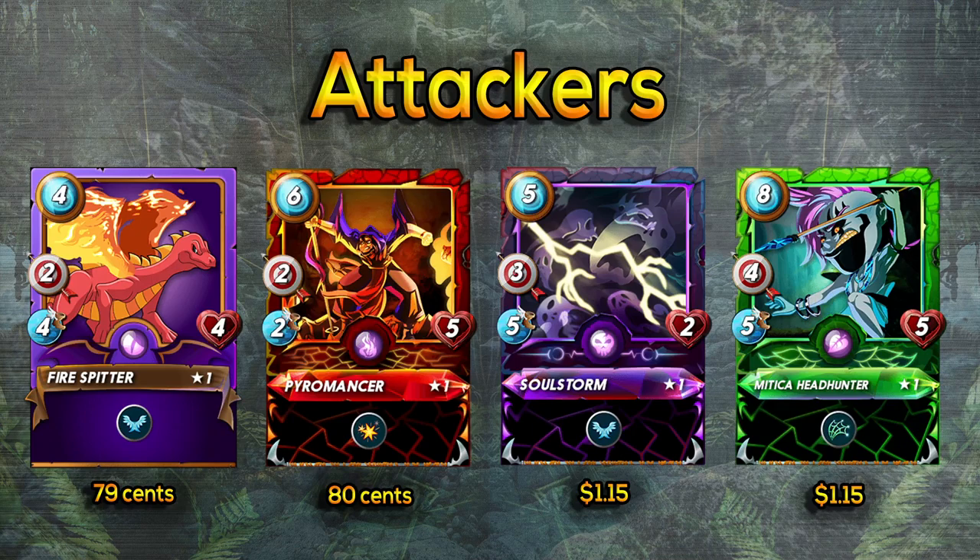On to attackers — this was by far the hardest section because there are so many options. The one I've used the most is Soulstorm: three range damage for only five mana, very efficient, high attack, very fast with flying so it can dodge a lot. Then Headhunter has four attack and isn't too expensive — fast with decent health. Its ability removes flying, so it's guaranteed to hit flying characters and can get rid of that flying evasion.